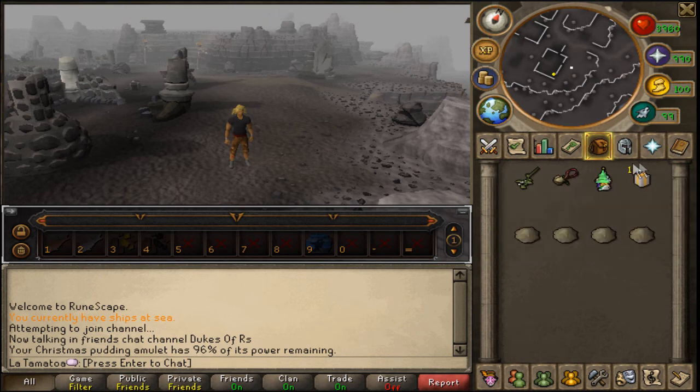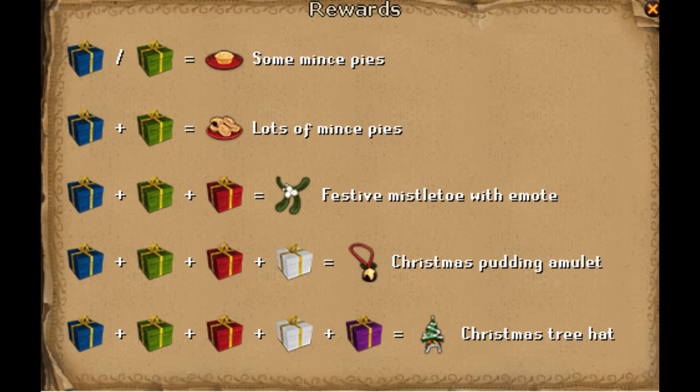For the white present — this is one of five colours you use to obtain these three rewards. I'll put a link in the description to a picture that details what each one uses. But quickly: for the Festive Mistletoe you need blue, green and red. For the pudding amulet you need blue, green, red and white. And for the hat you need blue, green, red, white and the final purple one. The blue, green, red and white are all roughly the same price and a lot cheaper, while the purple is by far the most expensive.